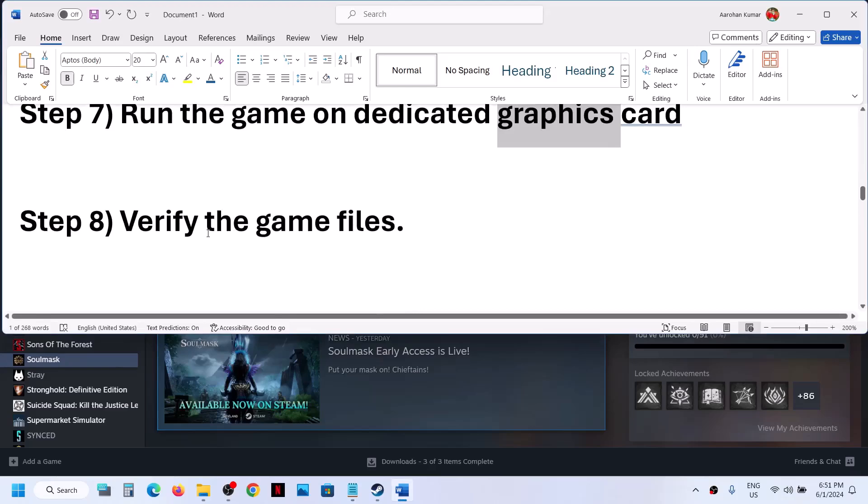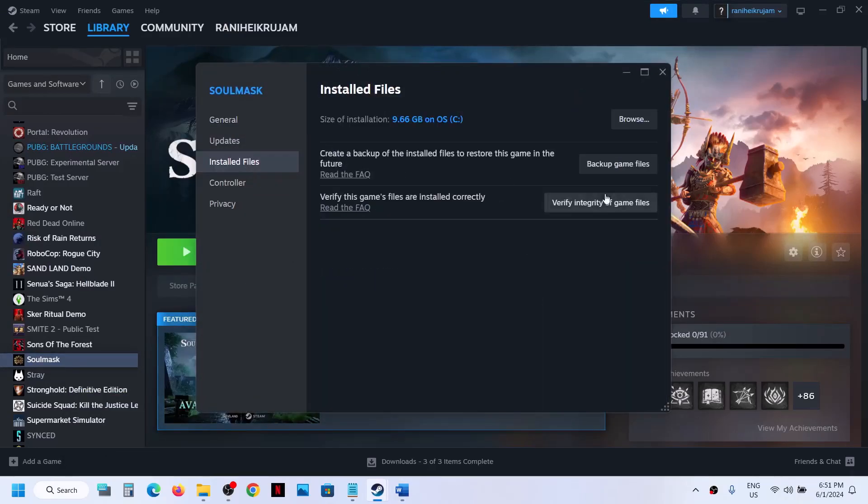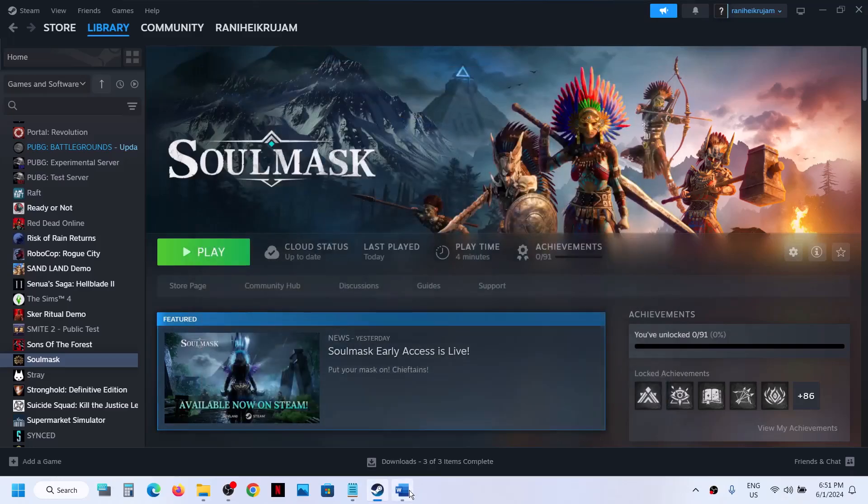The next step is to verify the game files — this is important. Go to Steam, right-click on the game, select Properties, go to the Installed Files tab, and click Verify Integrity of Game Files. Once verification is 100% complete, launch the game and check.